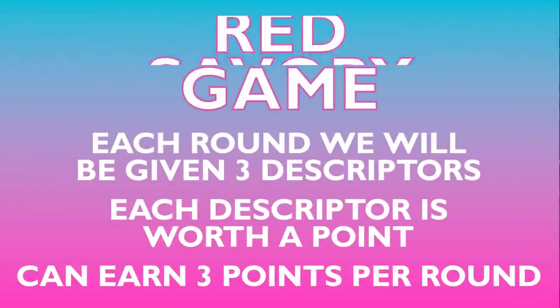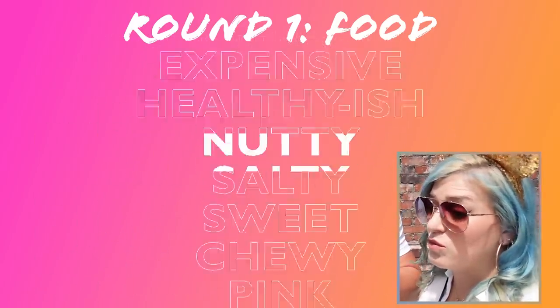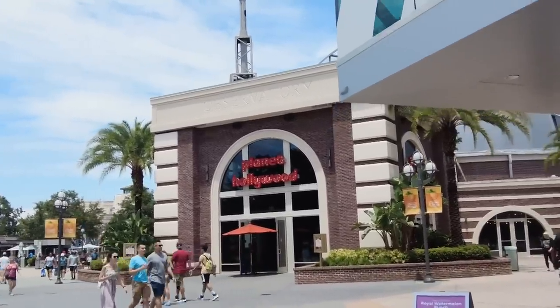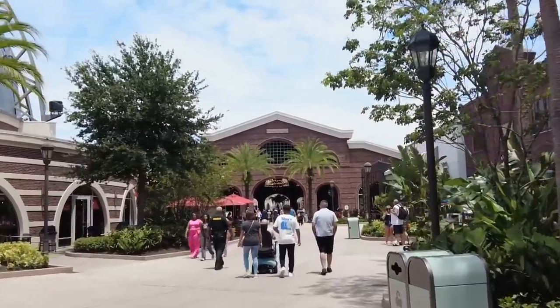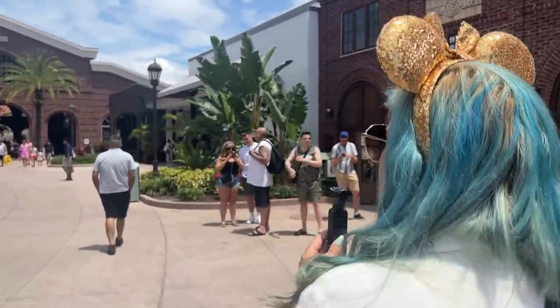Okay, here's how it works. Each round, we are going to be given three descriptors for what we're looking for. Each descriptor is worth a point, which means you can get up to three points an item. First round is food. What am I looking for? We've got a bunch of descriptors in the randomizer, and what you have is something that is salty, blue, and crunchy.